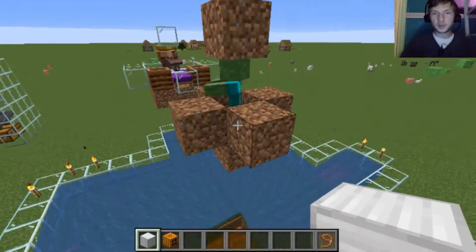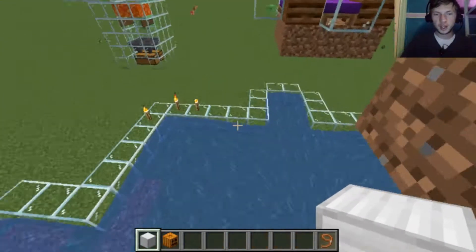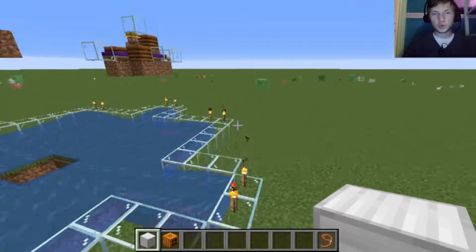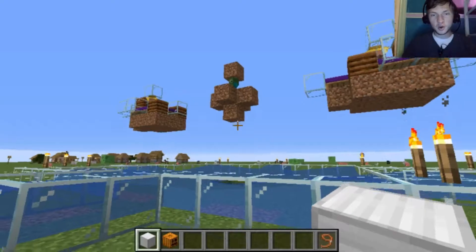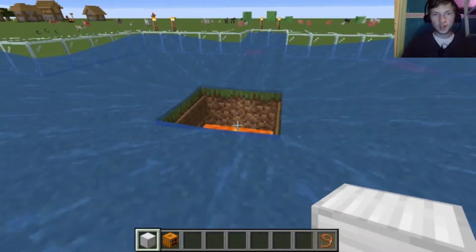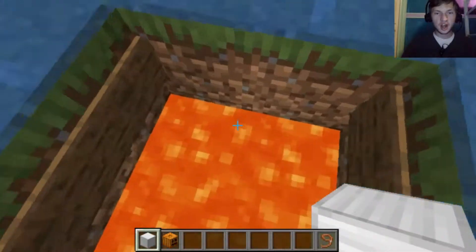He might actually be too high, so I might have to put him down a little bit. But then the iron golems will spawn all around this area. They will aggro on the zombie and start walking towards him. They'll get into the water, be pushed down into the lava, and then burn.